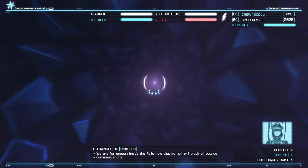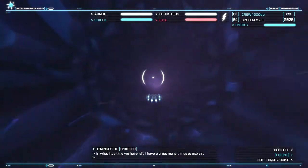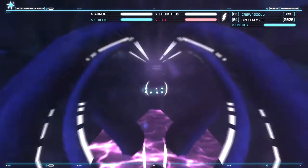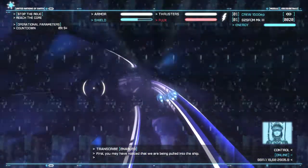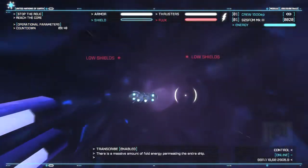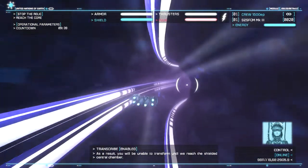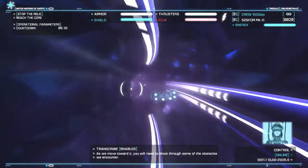What's energy? What's inside the relic now? That its hull will block all outside communications - we have some privacy at last. In what little time we have left, I have a great many things to explain. After that, you will need to make a decision. You may have noticed that we are being pulled into the ship. The strike suit travels faster as we move toward the core.